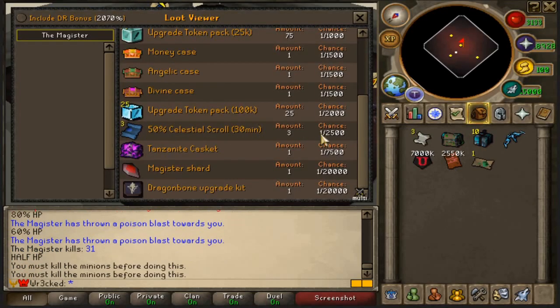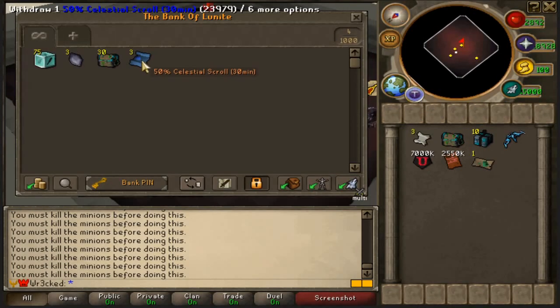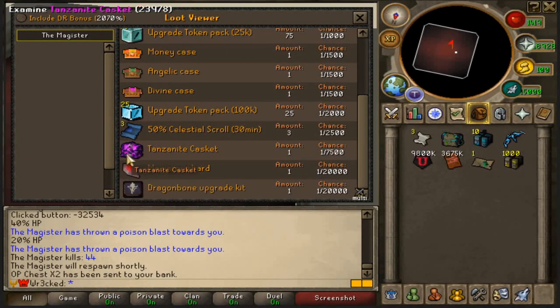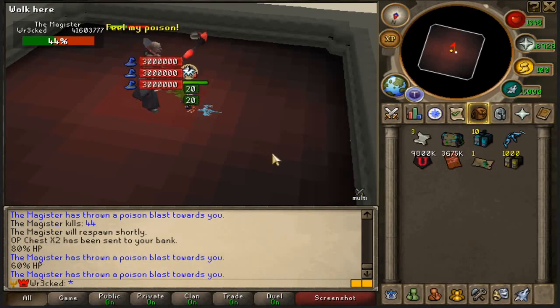This code gives 45k — that's an OP chest, not bad. Let's check the bank at 45 kills: 25k Upgrade Token Packs, 75 OP chests, 30 Celestial Scrolls at 50, 30 Grand Mystery Boxes, a Money Case, a Jelly Case, and in the inventory about 10 mil cash and 14 mil PVM tickets. We're about 40 minutes down with about 20 minutes remaining.